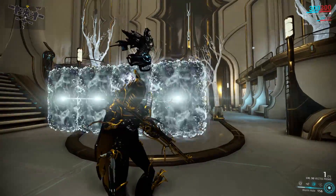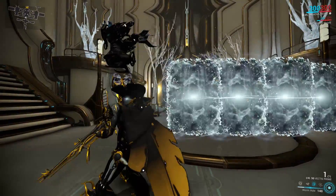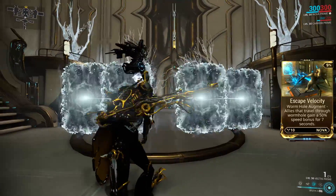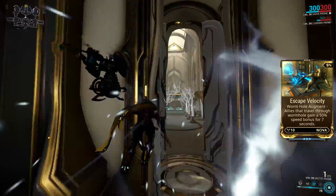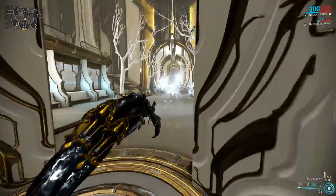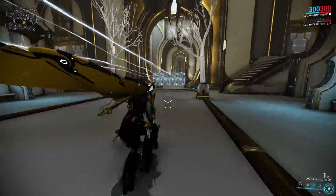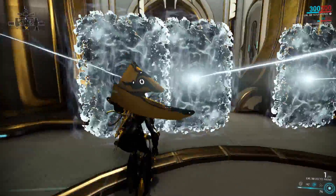You can enter the wormhole from any angle, even from behind, and it's a one-handed action so you can use it while performing many actions, including reloading. The augment for Wormhole is called Escape Velocity, where going through a wormhole gives you a 50% bonus to movement speed for 7 seconds. The speed bonus cannot be modified with power strength, but it does stack with World Speed, and the duration of the speed boost is affected by power duration.